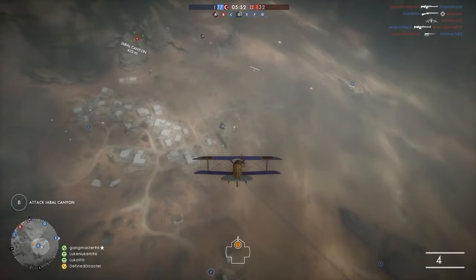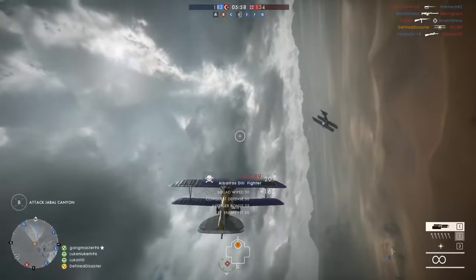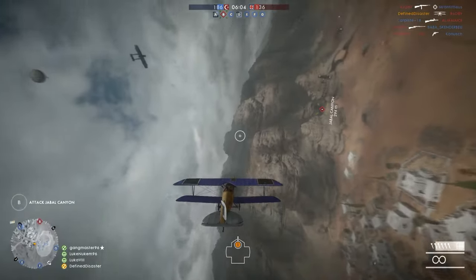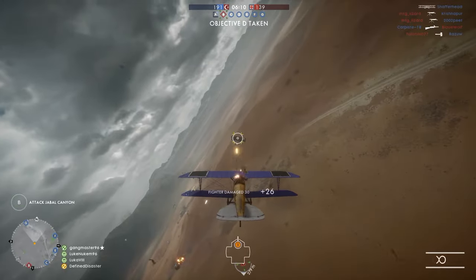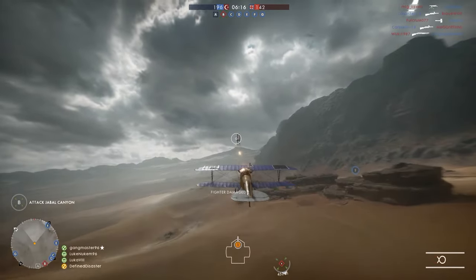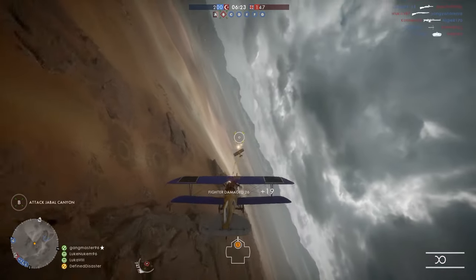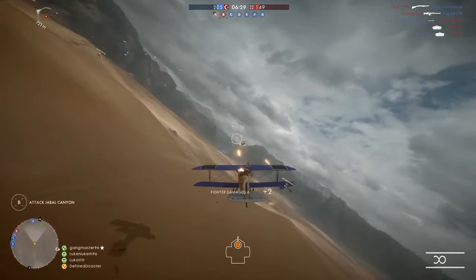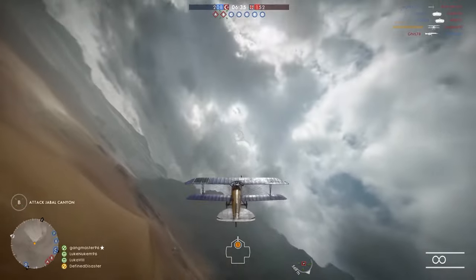Last but not least, dogfights. There are a number of aspects you have to get used to as a beginner pilot. First and foremost, the best way to fly is to not have somebody behind you — be the one chasing down the enemies. Be constantly aware of what enemy aircraft are in the air, when they're going to spawn back, and as soon as they do, make sure you can get behind them. Try to get behind them by looping around — above or below, or to the left and right — without them knowing.